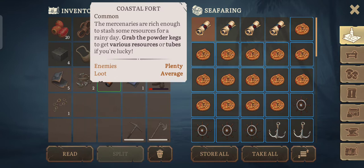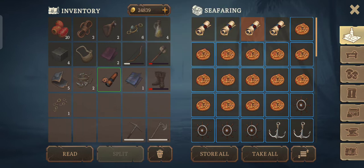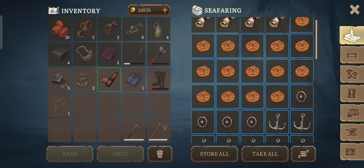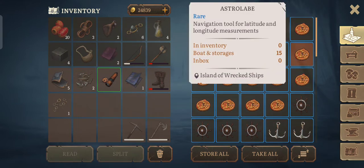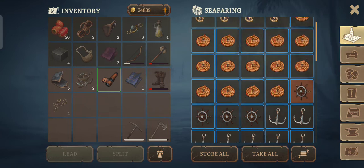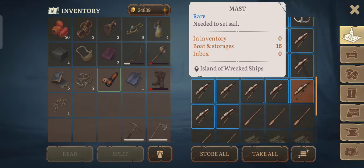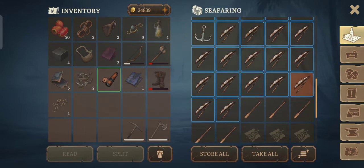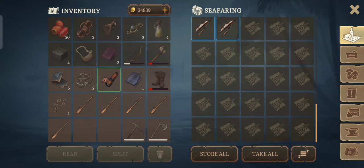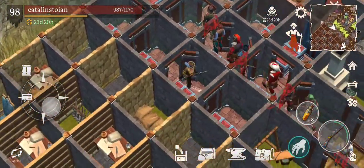I also have some maps: Coastal Fort, Island of the Apes, another Island of the Apes, and Volcano Island. Astrolabe — I have 15. Boat wheel — I have 4. Anchor — I have 18. Mast — 16. And those ones I will move them, because I have 4 full upgrades in the chest.